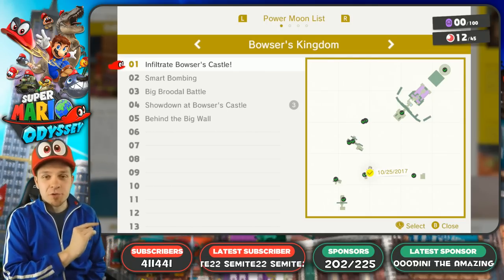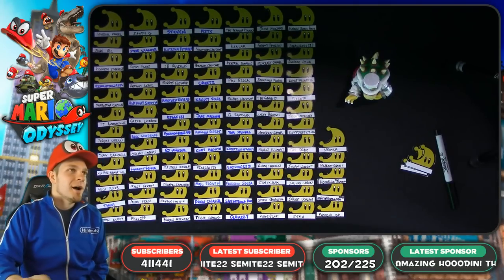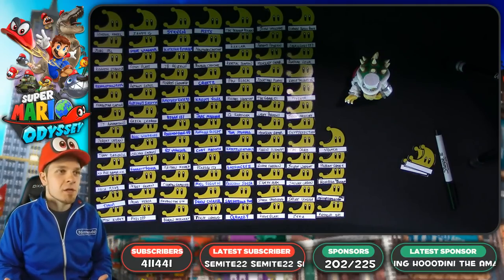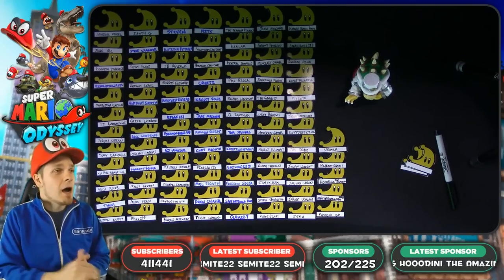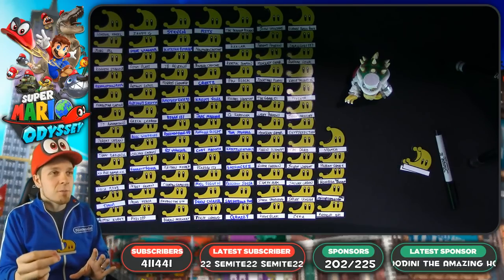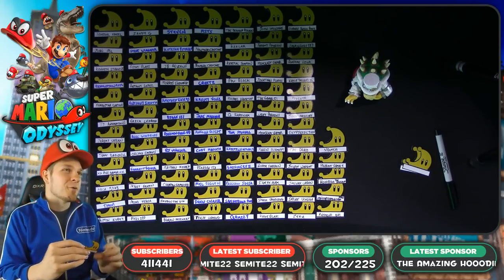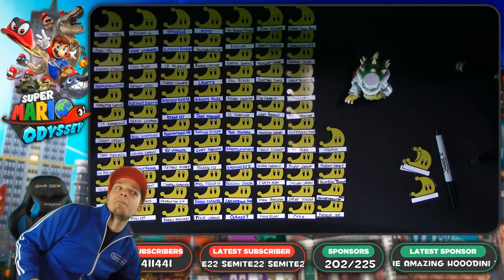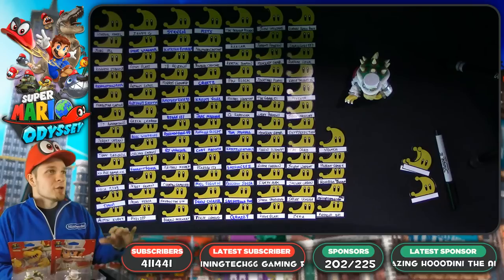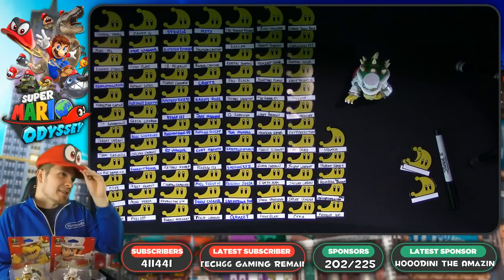Shoutouts to all you guys that have come on board as a subscriber by hitting the subscribe button — it's absolutely free. You guys are loving the concept of sponsor moons: if you become a sponsor by clicking the link in the description and spending $4.99, you'll get a custom moon with your name on it. At the end of the let's play, we'll grab winners from those moons and give away three amiibo — four if we hit our sponsor goal of 225.